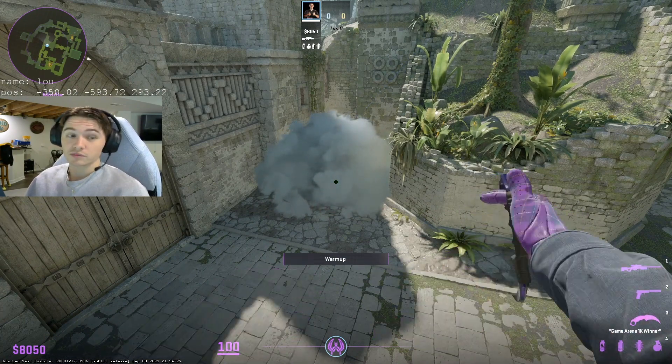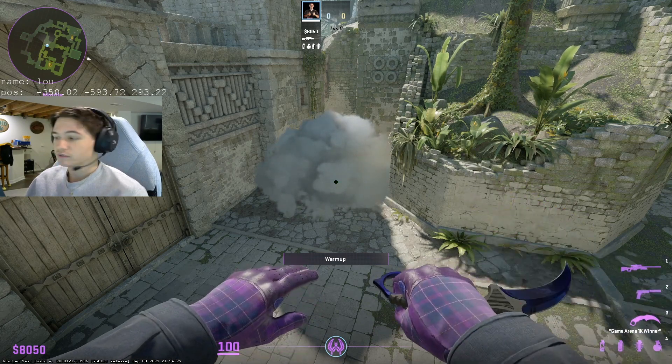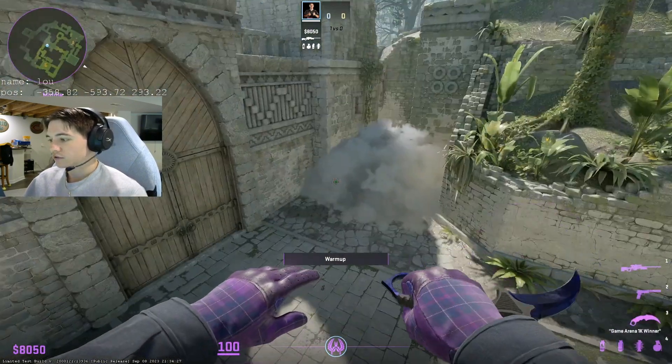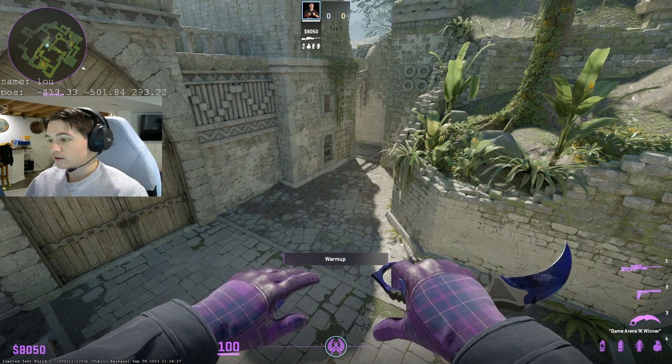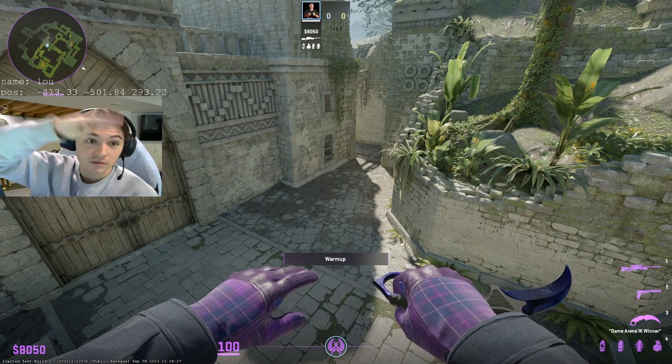These seem to really work in premier mode. I haven't lost on Ancient yet, and T's have been struggling to take mid since no one's really throwing insta-elbow smokes right now. So these are good smokes to learn if you want to rank up in premier. If you guys do use those, please let me know how they work, and I'll see you guys in the next video. Peace out.